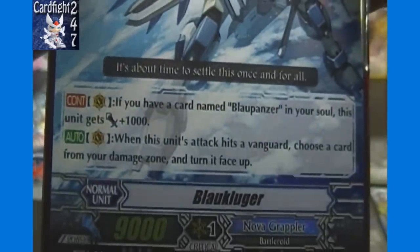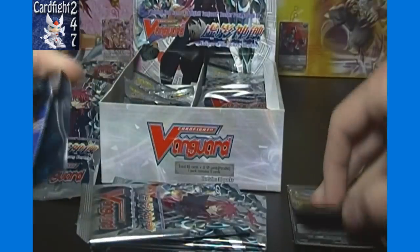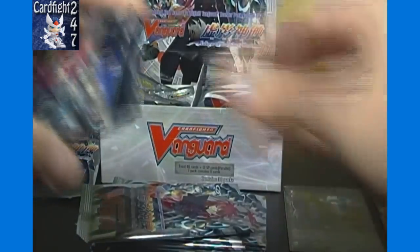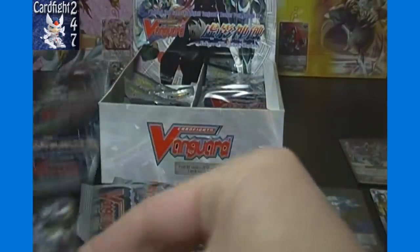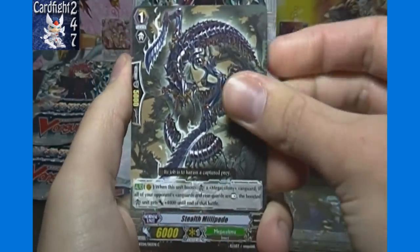You can pause there to read his effect. So two triple rares and four double rares left to find. Hopefully we can find some good Shadow Paladin stuff. Stealth Millipede, Amber Dragon Daylight, Medical Battler Rampley, Dark Side Trumpeter, and Cosmo Roar.